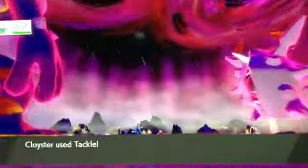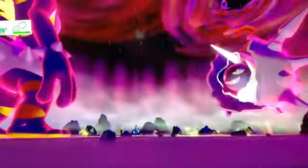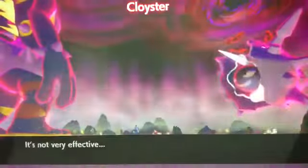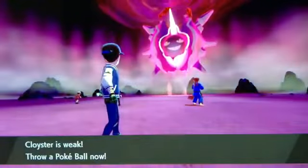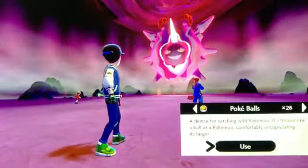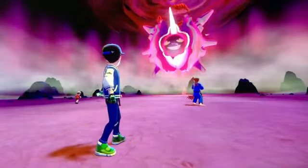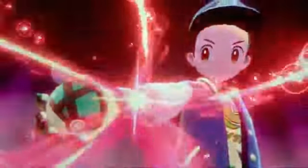I thought he was going to use an attack — why did he use Tackle? Why did he use Tackle? Well, that works out. Even though it's not very effective, at least it destroys him. This is my chance to catch him. Since it's a water type, I'm using a Net Ball because it specializes at catching bugs and water types, and Cloyster is a water and ice type.